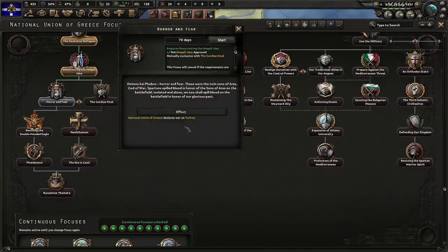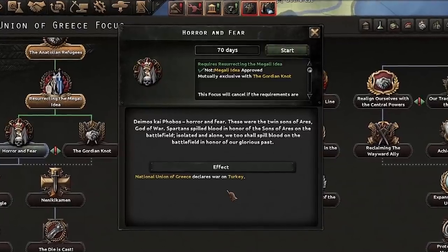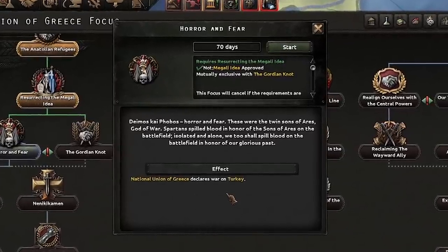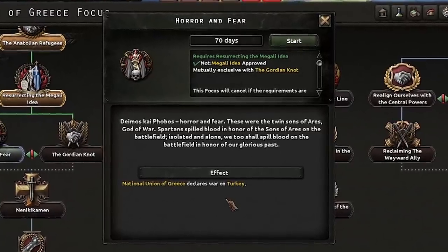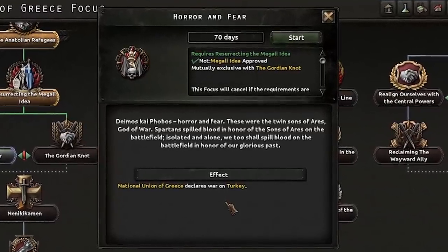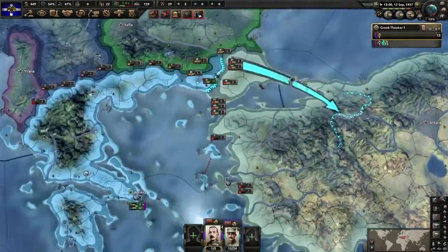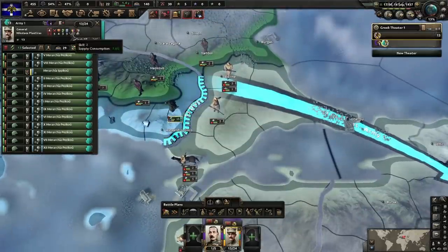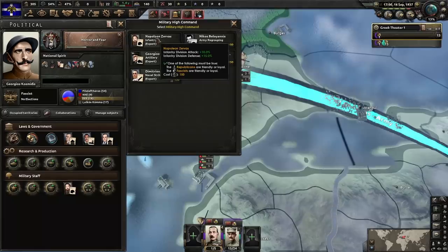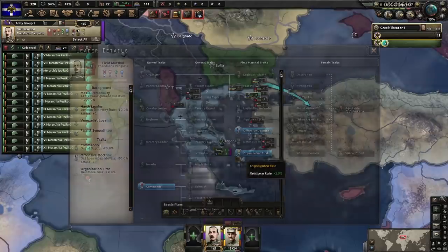Next up: horror and fear. These were the twin sons of Ares, the god of war. Spartans spilled blood in honor of the son of Ares on the battlefield. Isolated and alone, we shall spill blood on the battlefield in honor of our glorious past. Attached onto our air force: air superiority, close air support, exercise to level three. Put my troops on the border of Turkey. High command: infantry expert — essential. Field marshal: offensive doctrine and organization first.